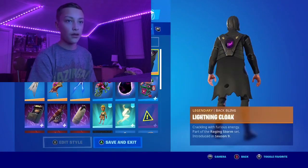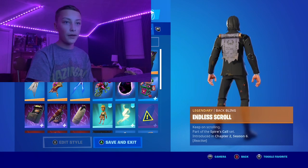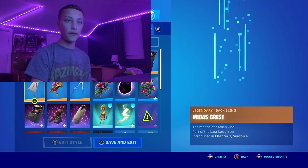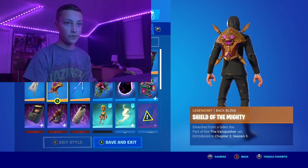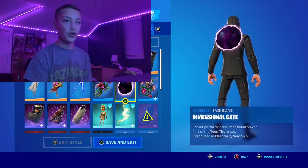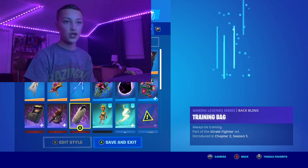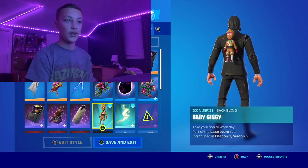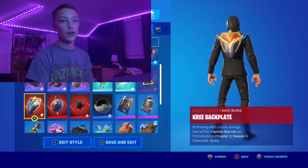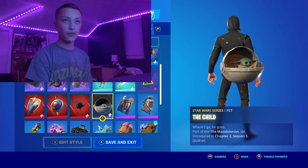Now moving on to the back blings. We have Assassin's Pack — John Wick's back bling. Endless Scroll. Hunter's Trophy — Predator's back bling. Lightning Cloak. Midas Crust. Shield of the Mighty. Soul's Reach. Back Bloom. Dimensional Gate. Laugh Riot. Super Cab Masher. Survivor's Pack. Training Bag. Baby Jinji. Power Pack. King's Cowl. Kree Backplate. Mimic's Shield. Tendril Tote. The Child — probably the cutest back bling ever. Blister Pack, which you got exclusively if you're part of the Fortnite crew.